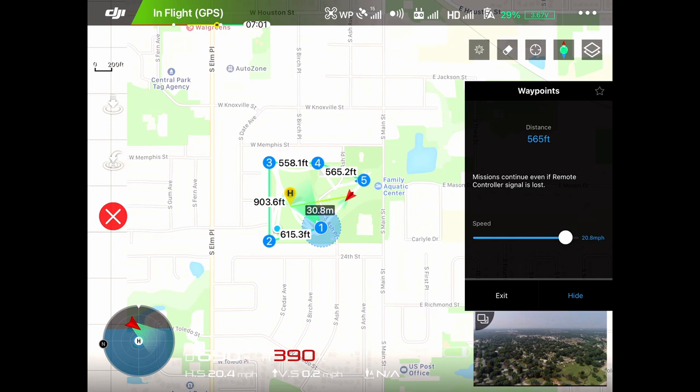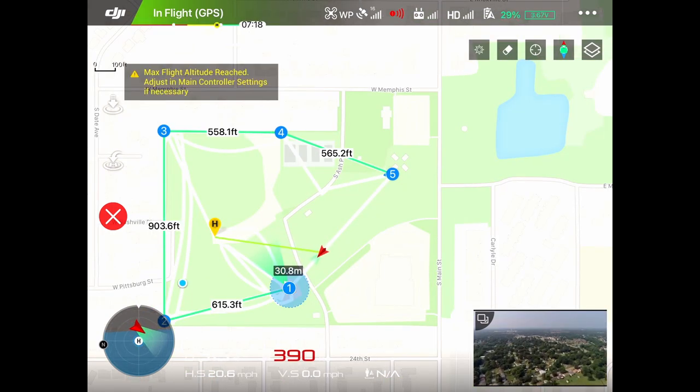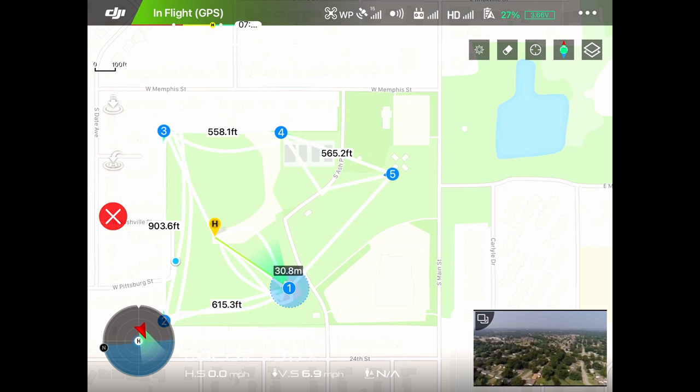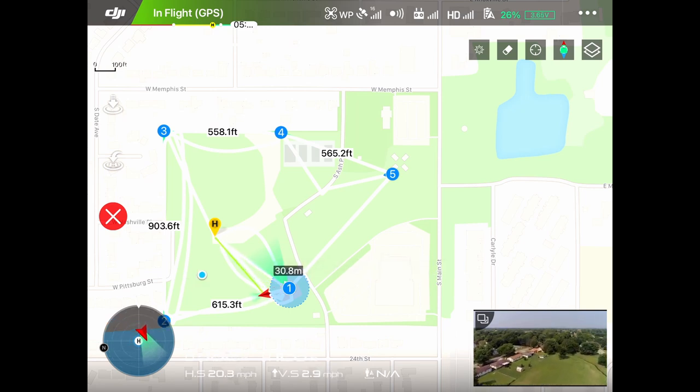You can see on the screen it's running at 390 feet in the air but it will adjust. Now it's arrived at the first waypoint and you can see it is dropping the altitude down. I started out at 100 feet. Now it has started the waypoint and you can watch it go along the map here.